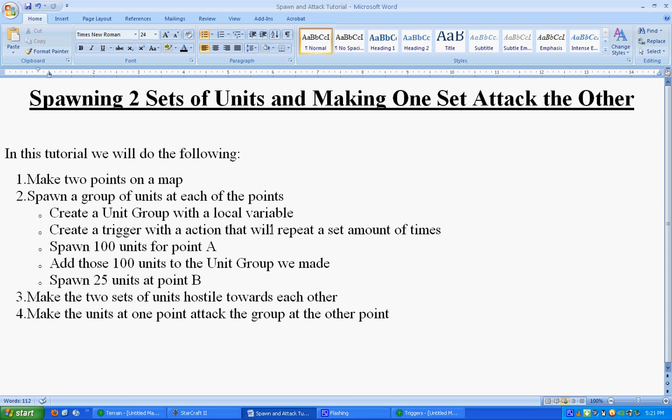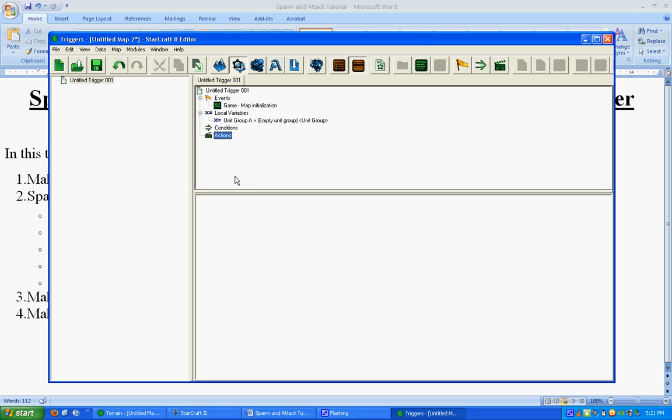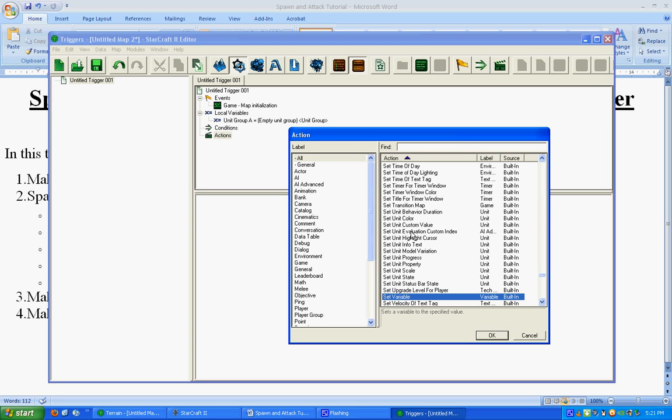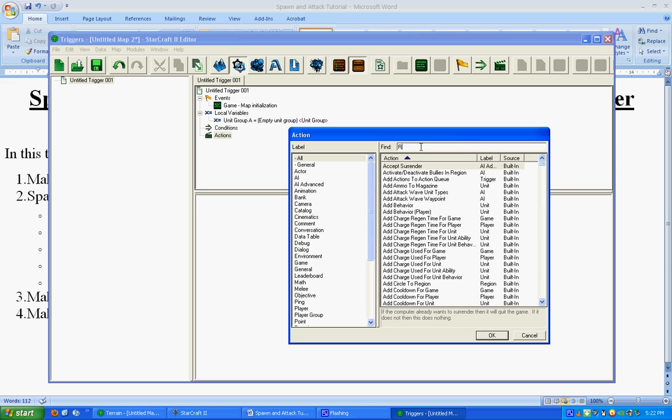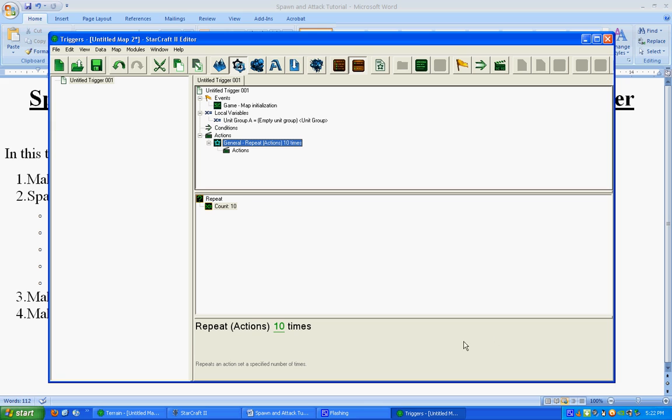Next we're going to create a trigger with an action that will repeat a set amount of times. We've already created our trigger, so now we've got to add the action. You can either double-click on Action or use New Action, Control R. We want to add something that repeats a set amount of times, so type 'repeat' and select Repeat (not Repeat Forever). Press OK — it defaults to 10 times, but we want this to run 100 times.